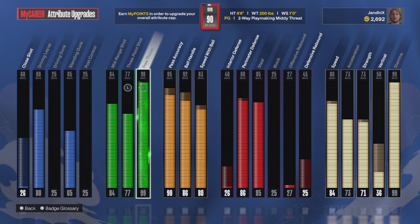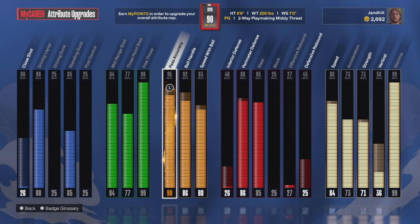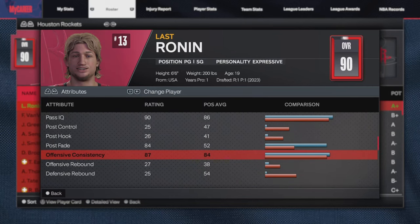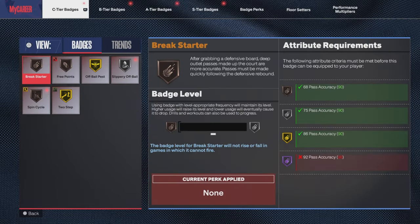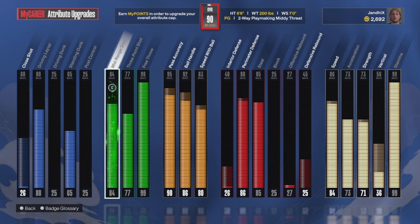This is a pure playmaker and as you can see, 95 pass accuracy — right now it's only at 90, but bro these passes be zipping, I'm telling you. These passes be zipping. Also another thing, this build has a pretty decent offensive consistency as well — it's 87. So yeah, it actually has a pretty decent offensive consistency. There go all my badges right now, that's all I got.